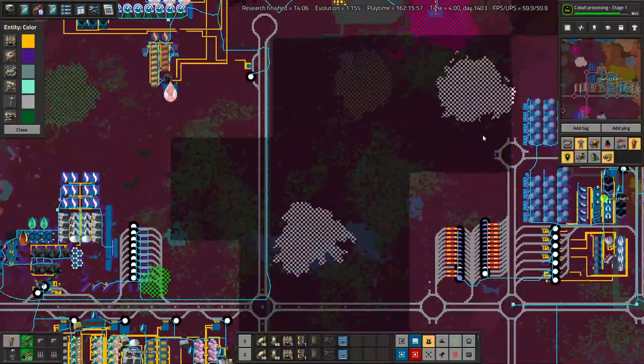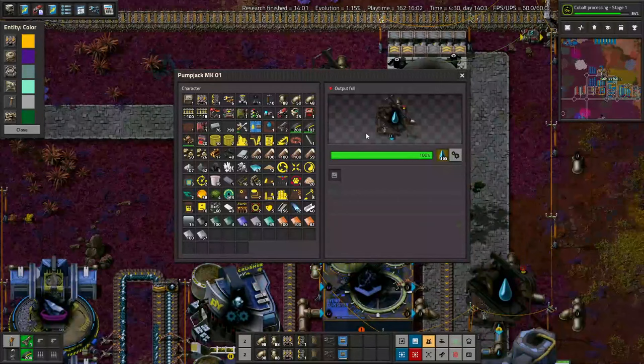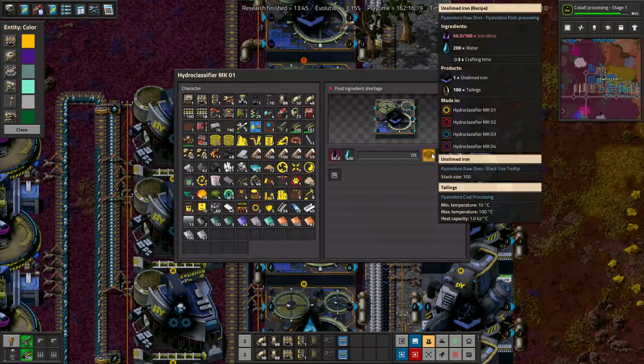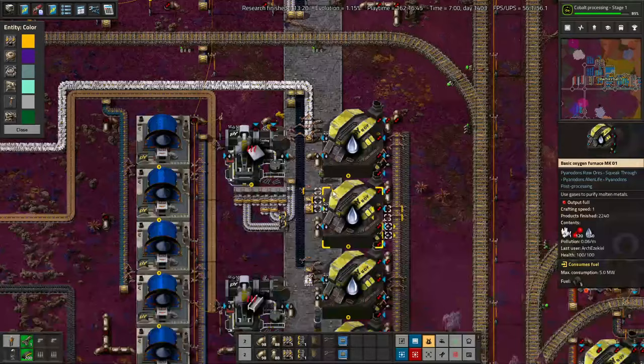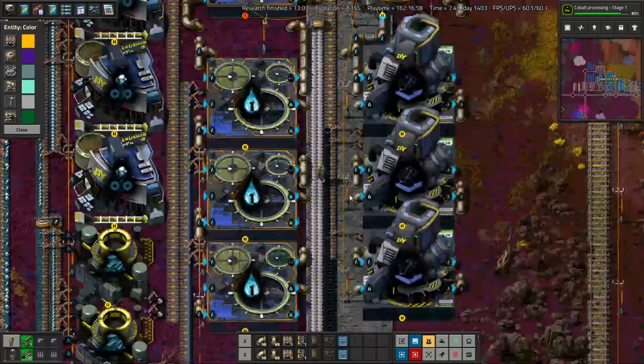We were not conveniently near any water sources, and there was a lot of water required. But thankfully, in logistic science we were given the pump jack, which makes 300 water per second — if free means 5 intermetallics, it's really cheap. Both iron pulp and iron slime can turn into unslimed iron. The iron slime is cheapest in terms of power in the hydroclassifier, but a centrifuge is used to turn iron pulp into unslimed iron, and it eats about 20 megawatts — it used to be over 100 megawatts, which was terrible. Finally, all that unslimed iron comes down to make molten iron, which is then turned into iron plates pumped up to the output.